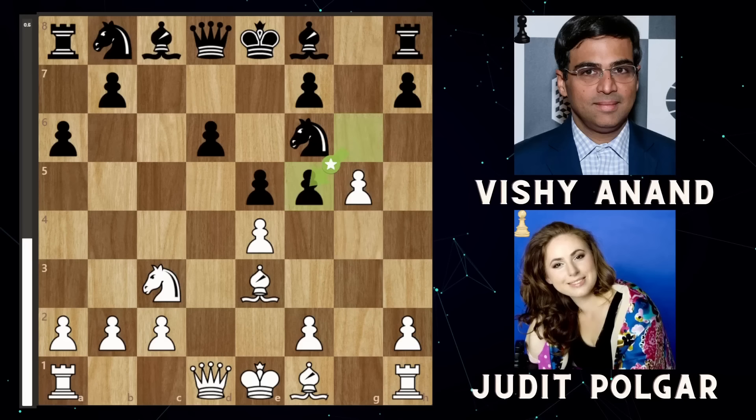Giving up her own knight — and indeed Anand takes. You would think she's going to capture back the knight: queen will capture, take back the pawn, open up this file for the rook, get the queen out of the way and try to castle. But no — Judit Polgar plays exf5, leaving the knight hanging. She's now down a full piece.